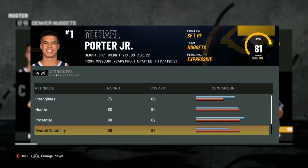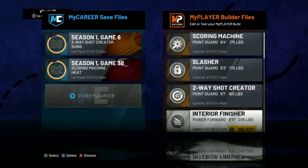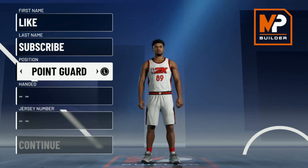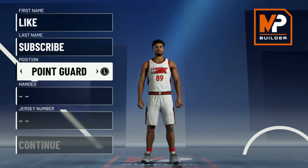He's got an 80 speed, so yeah, we're gonna go speed pie chart of course. Let's go down here and get it started. I'm gonna go with sharp takeover — I feel like sharp takeover is the best takeover for a Michael Porter Jr. build.